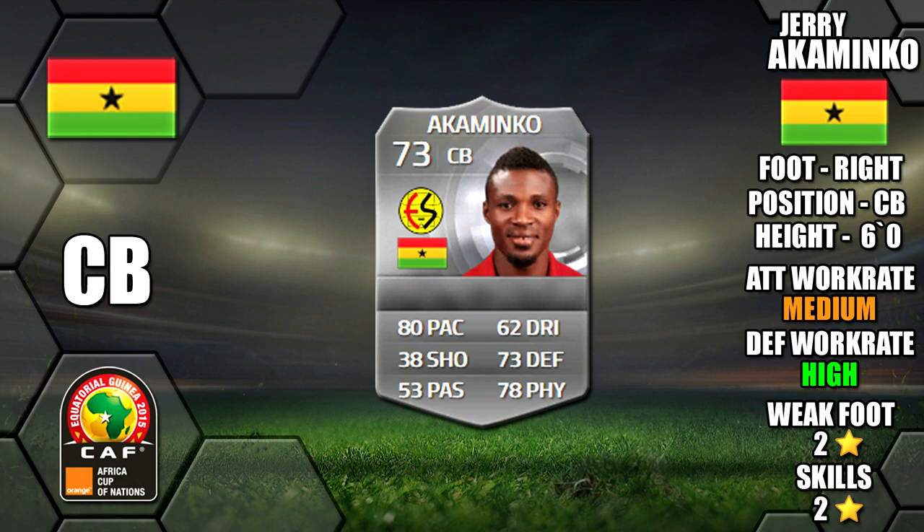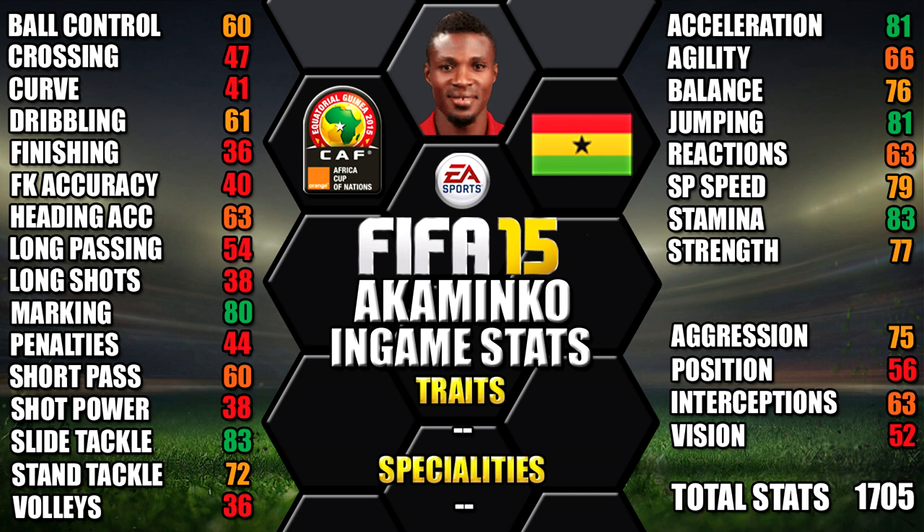His centre back partner is Akiminko of Ghana. He's right footed, 6 foot tall, medium/high work rates, 2 star weak foot and 2 star skills. His standout in-game stats are his 83 standing tackle, 83 stamina, 81 jumping, 81 acceleration and 80 marking.